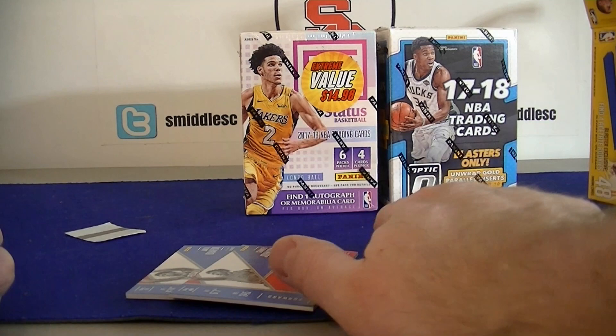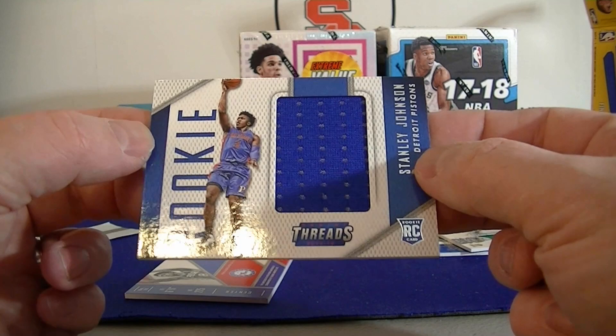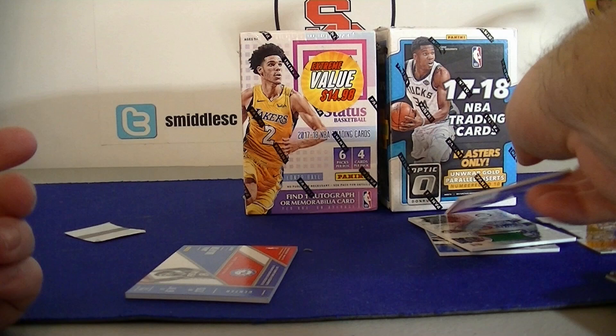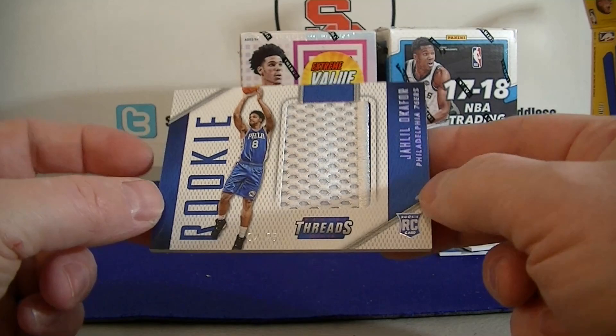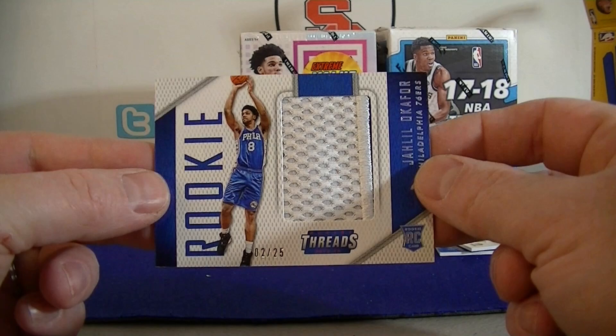Let's move to the hits. This looks familiar — how about a Stanley Johnson rookie jersey! Building up the Stanley Johnson PC today. And this would have been a nice hit back then. Okafor, number 25 — it's got a little bit of a patch there. Yeah, that would have been a nice little hit back in 2015. Not bad though — not complaining about a patch numbered 25.